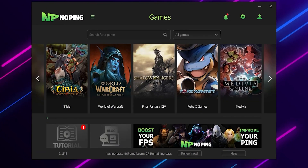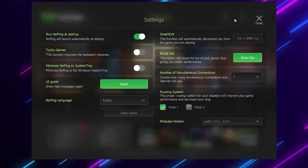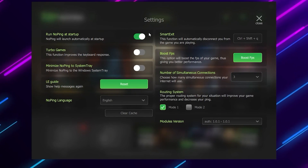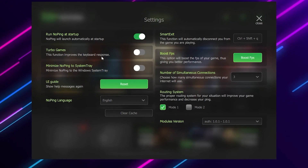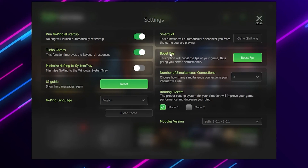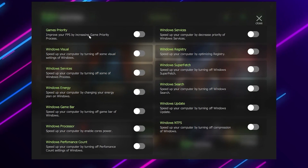Once you download and install NoPing, in the very first step we are going to optimize our input delay and also boost our FPS. Go to the gear icon and it will take you to the settings. I suggest you turn on NoPing on startup. Then you will find the Turbo Game function, which will improve the keyboard response time — that is, the input delay. Turn on this option. Then you will find the FPS Boost option — click the Boost FPS button.